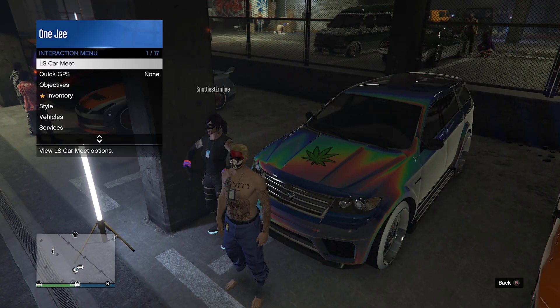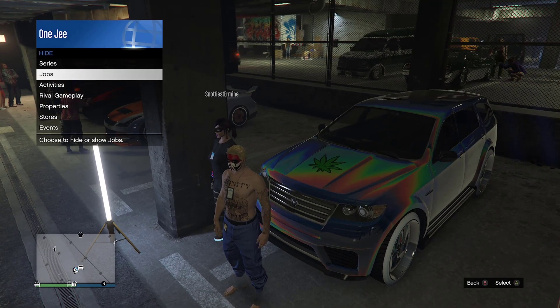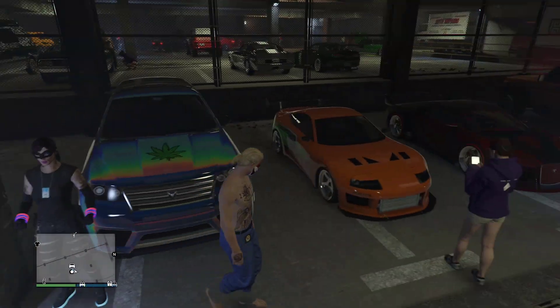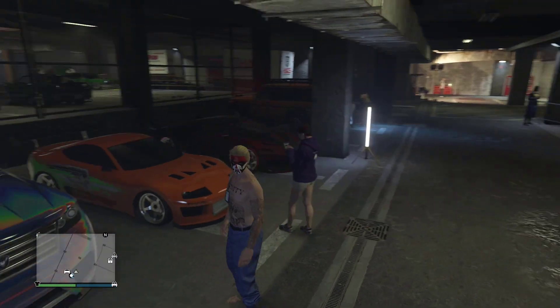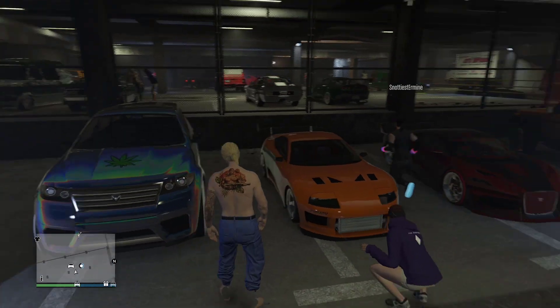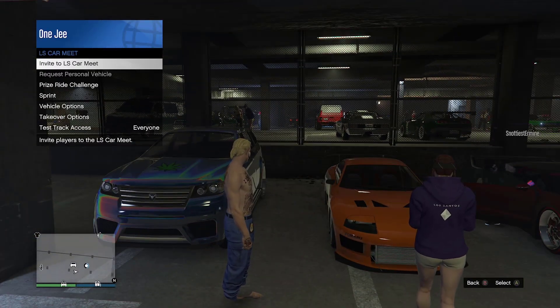Your friend needs to go to the jobs map blip option, select Jobs, and show all the jobs. Your friend needs a car inside LS Car Meet, and you need the motor car that you want to transfer all the mods from. Your friend is going to open up the interaction menu and go to LS Car Meet.